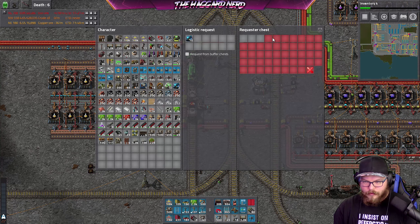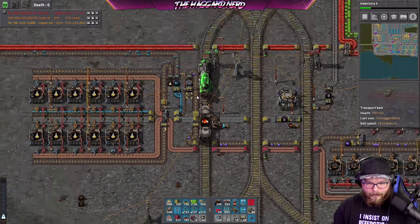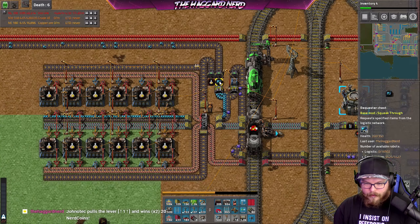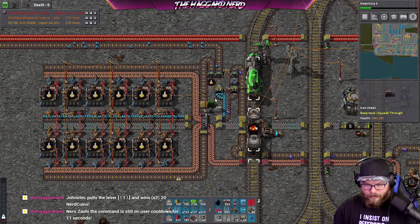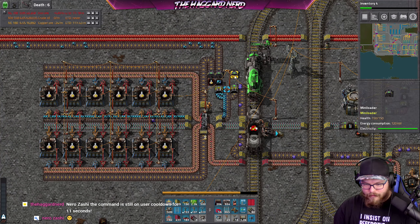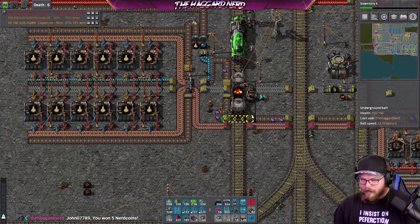That gives us two buffers — we don't need two buffers, really. You don't need two buffers because that's a requester chest. Ideally we would want that to be a provider chest if we need it later, but I ain't worried about that. It would be nice to have just a singular standard buffer for these units, but there's no point. I'm not looking to have my modules fed into the system because I don't really use modules like that.